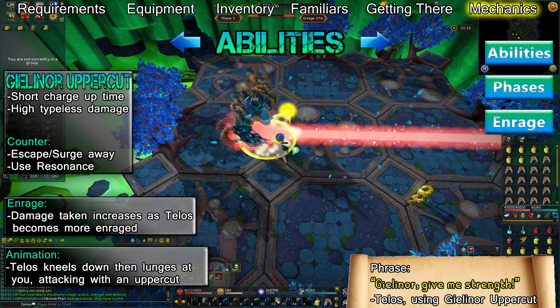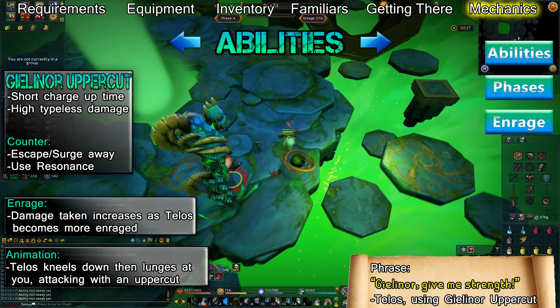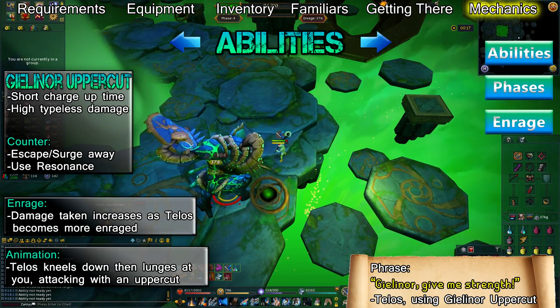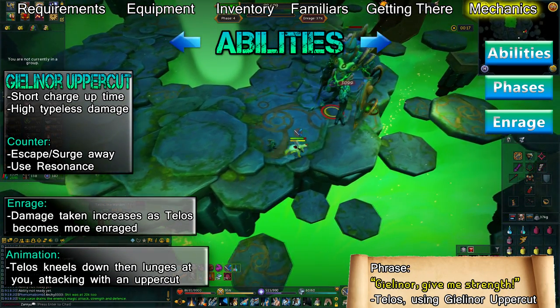If you time it correctly, Telos will end up at your previous location and you'll take no damage as he uses the uppercut. If you mistime it, you'll take damage and Telos will end up at your current location. This ability can also be avoided by equipping a shield and using Resonance or Barricade. You can also reduce the damage by using Debilitate or Reflect. This ability is used in phases 1 through 4.